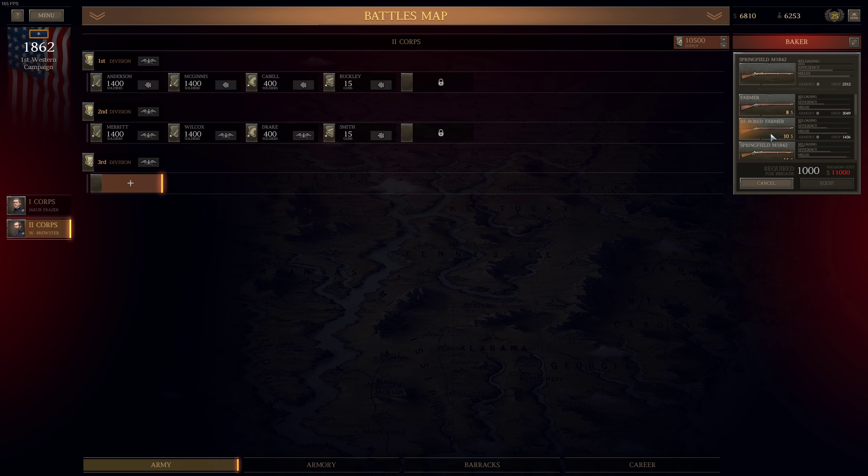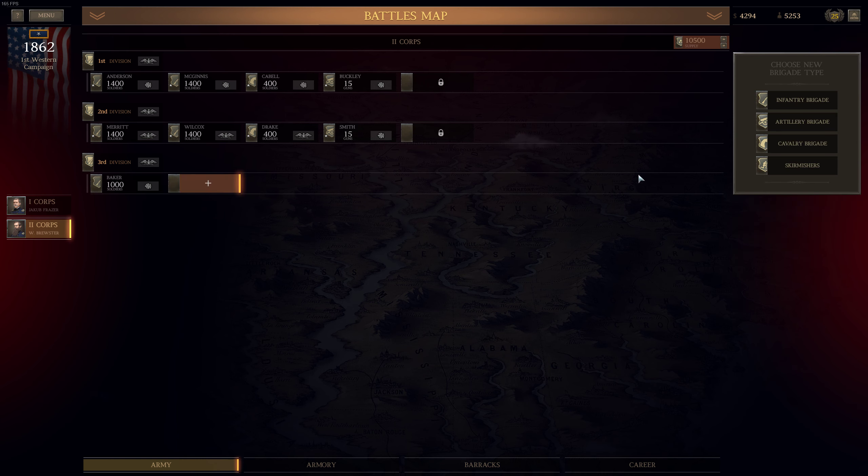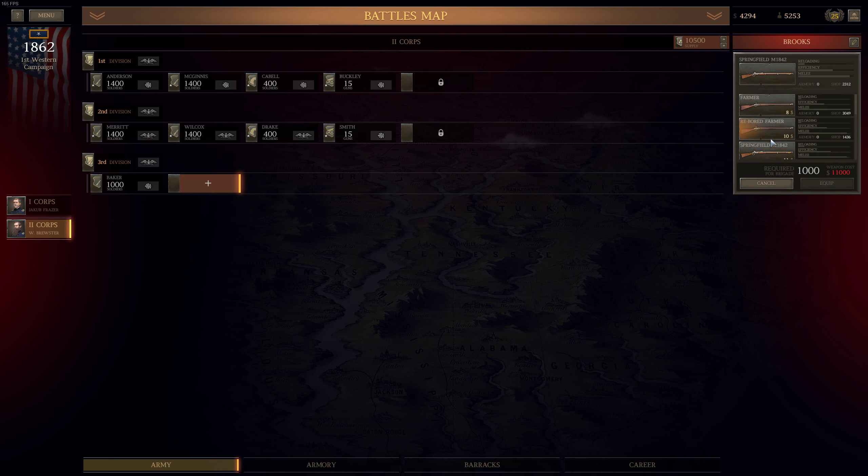Now let's create an infantry brigade — will switch to M1855. Where are you? Here you are. We can equip them and the cost is $2,500, so we are paying only for the commander. Let's create one more infantry brigade. Why is a Brigadier General going to command you? Let me take a look — let's switch to M1855. The cost is $5,000, because a Brigadier General is commanding them.